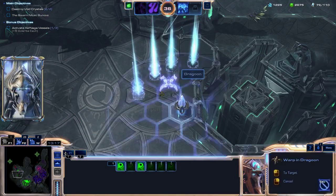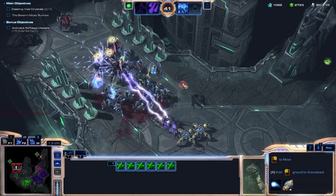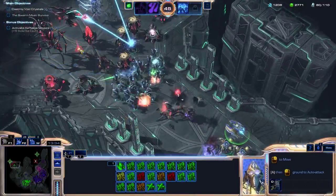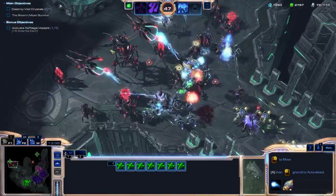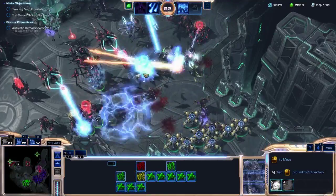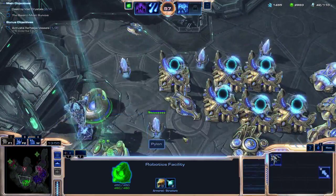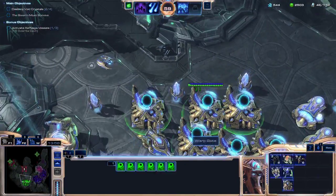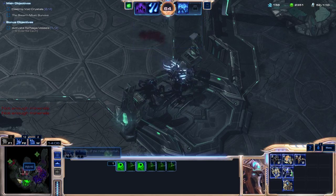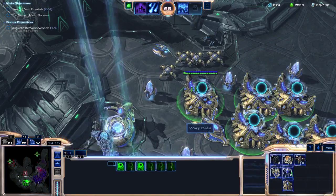Let's go ahead and summon in some Stalkers. I don't know where they're coming from but I'm just not going to have any units there. Oh, I see where they are — they're way up top there, I'll worry about them later. Oh man, I'm getting the crap beaten out of me here. Time to get some Immortals summoned in, time to get more Dragoons summoned in, because here come the Hybrids and that's going to really mess me up if I don't get some guys out here quick. Amazingly those guys are still alive but they're not going to be for long.